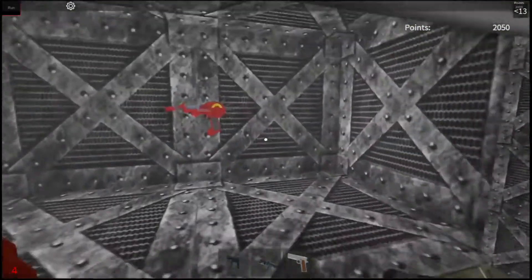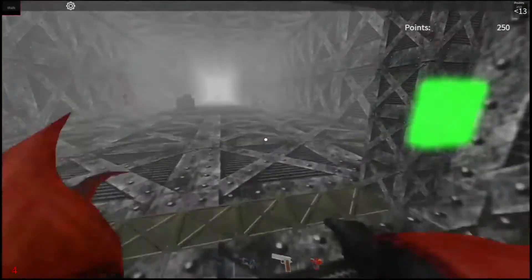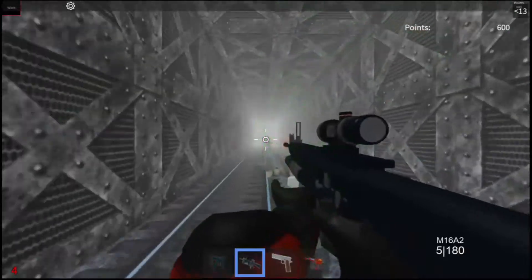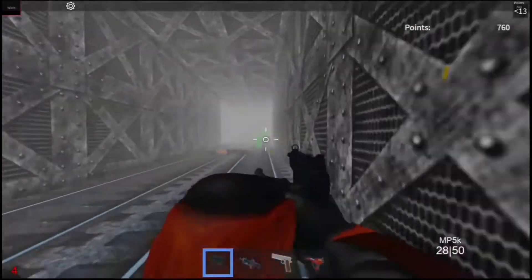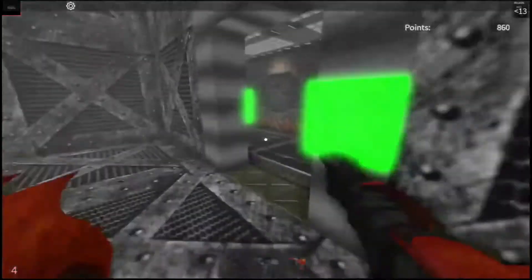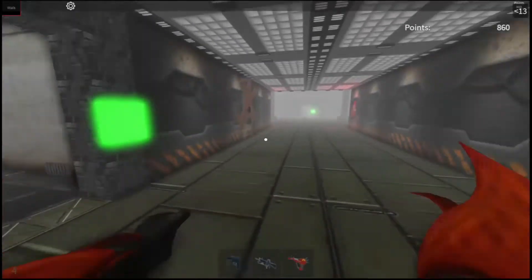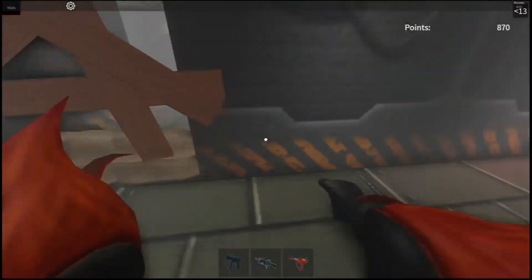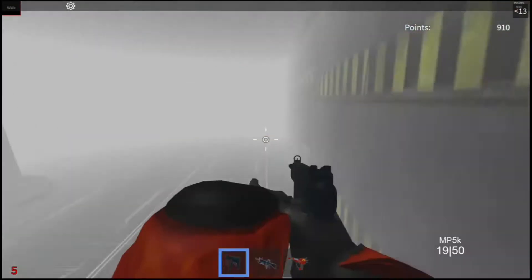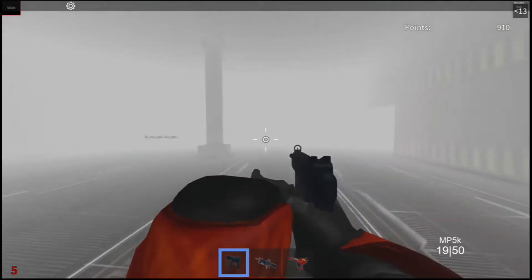There we go — the ray gun. 1800 points, I'm gonna grab that. In the long run, I got a ray gun and I got the M16. I should be good to go. All I really need now is the MG42. Hellhounds — let's see if they do end up giving me a max ammo, cause I would allow that max ammo if that is a thing.